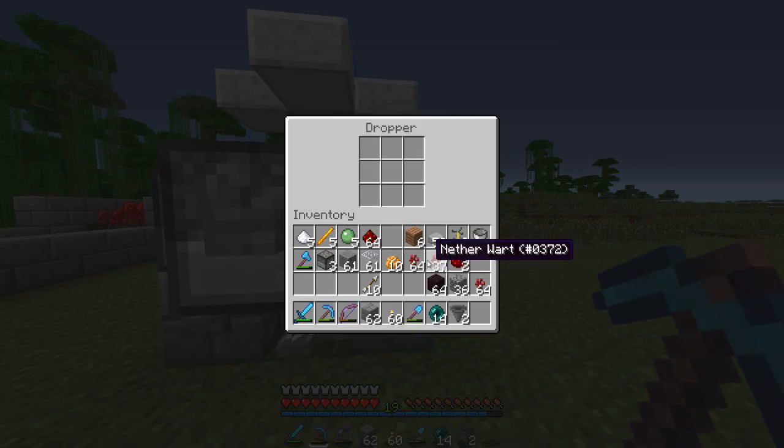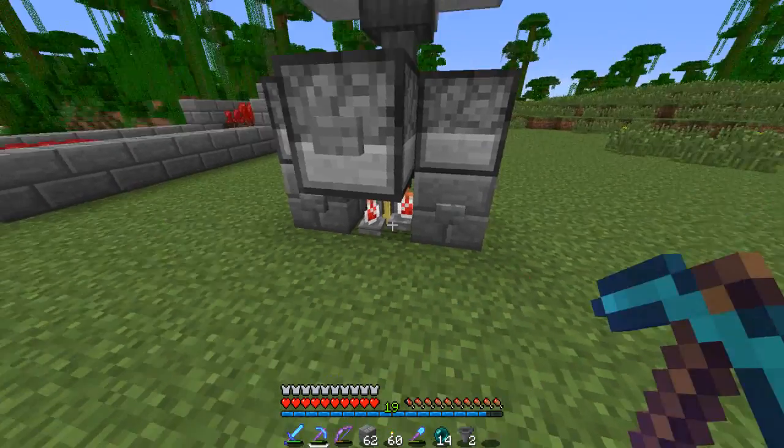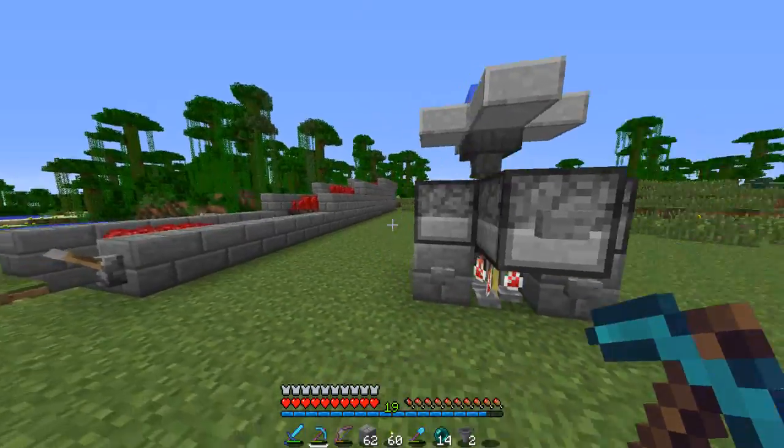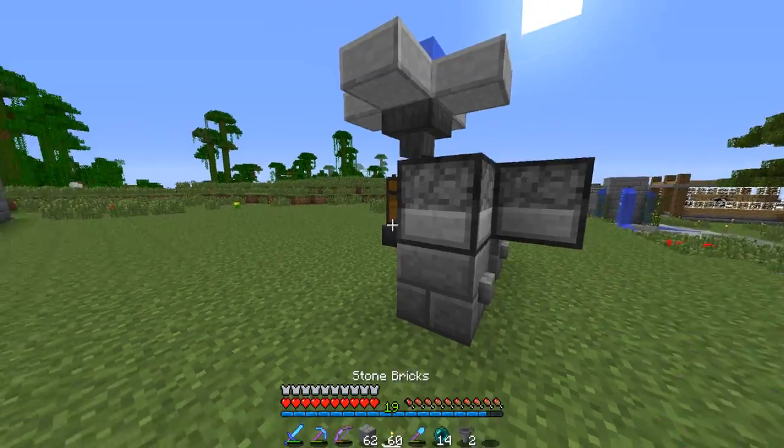Now let's try and put our nether wart back in here and press the button. Okay, now it will work. So that was our problem — we were using dispensers and not droppers. I'm quite new when it comes to redstone, so that is our problem there.